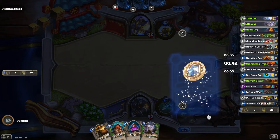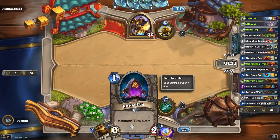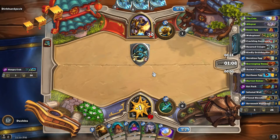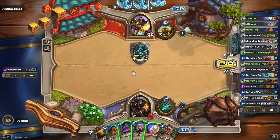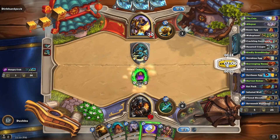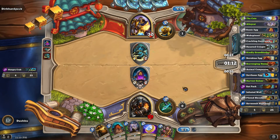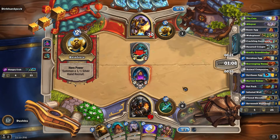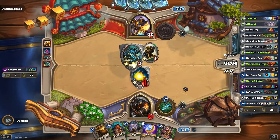Alright, we'll have the runic egg, coin, alley cat. Perhaps we want them to kill the runic egg, so maybe we just play the runic egg naked. Yeah, and then next turn we can like hyena, coin, alley cat, push some shenanigans — that sounds good. Okay, so he's unable to play a minion, which is good for us.